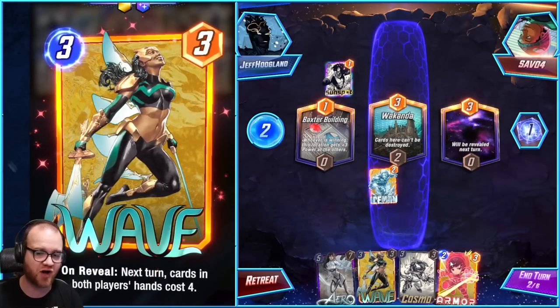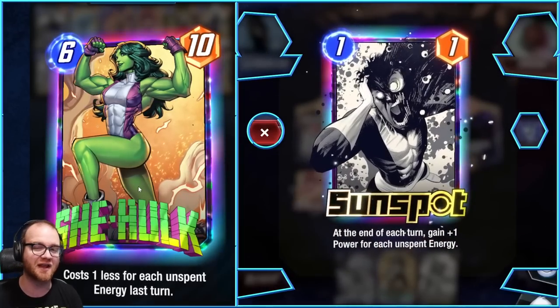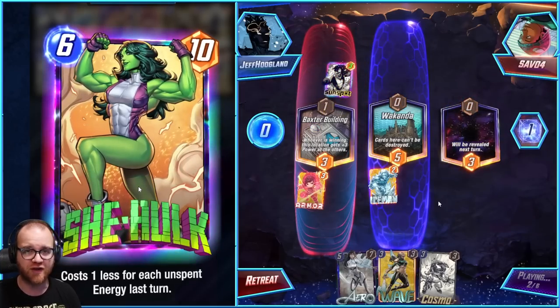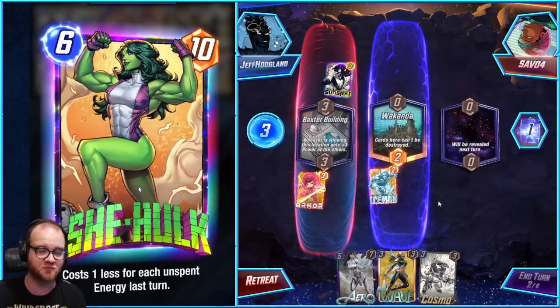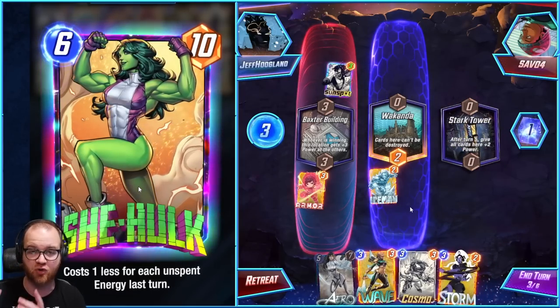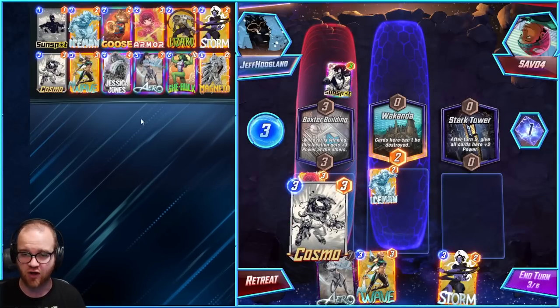The way Wave's cost setting interacts with cost reduction in She-Hulk is that they stack. Meaning if I Wave on turn 5, leaving 2 energy remaining, my She-Hulk will get set to 4 cost and then reduce by 2, costing just 2. Meaning on turn 6, I can deploy She-Hulk as well as literally any other card in our deck.